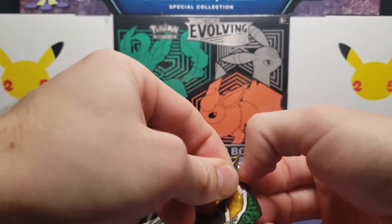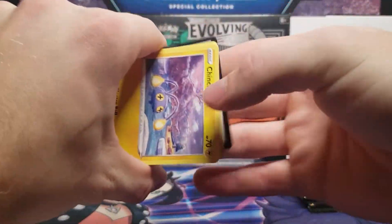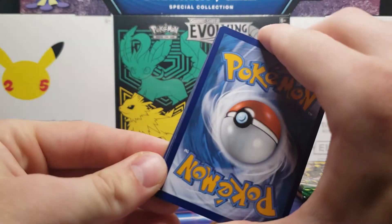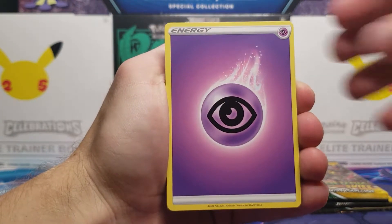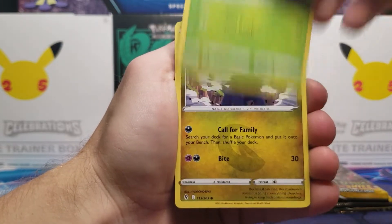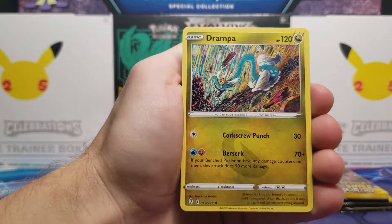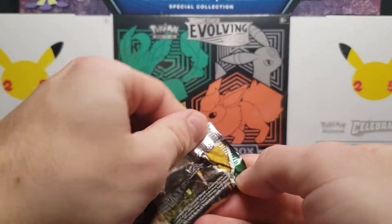Let's see if we can get one more good pull — hopefully something more rare than just an Espeon V. Maybe an Espeon VMAX? I don't think every evolution has a VMAX version in this set. There's a little bit of edge wear, not showing up too well. Psychic-type Energy, Tentacruel, Palpitoad, Chinchou. Wait — with the new set in November, we will be seeing some more Eeveelutions. Speaking of Eevee, we got a Reverse Holo and another Drampa. Two Durampas so far — not the best start.